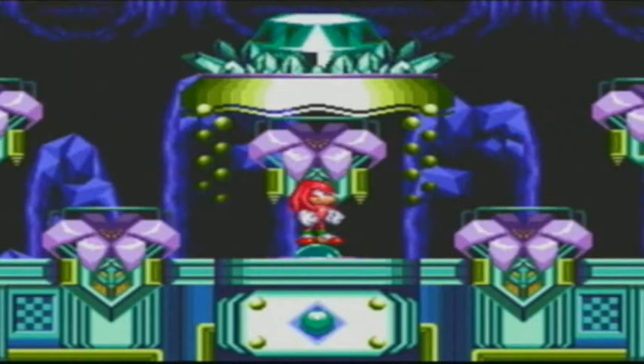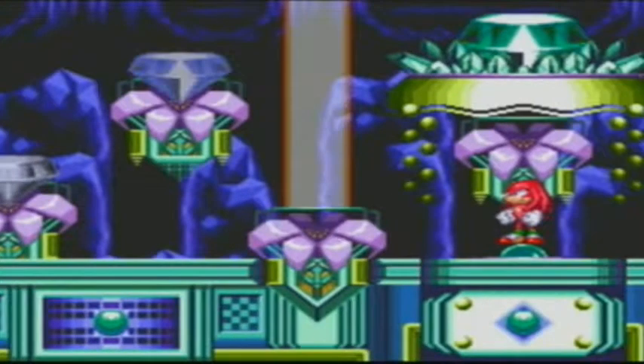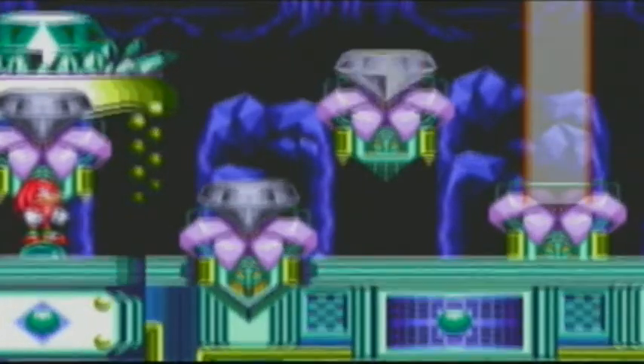We have this cutscene which I'm going to talk over since we already saw it before. As you can see we're back in the Super Emerald altar. One thing I want to know is how did the Super Emeralds turn back into the Chaos Emeralds? I thought Sonic would be using the Chaos Emeralds. But anyway let's jump into our first special stage.